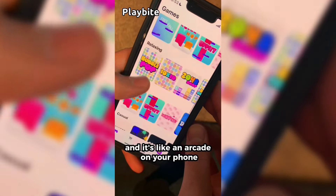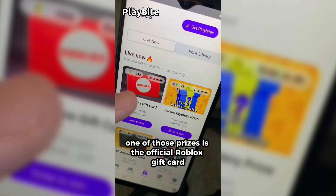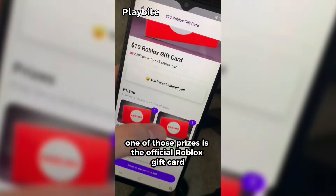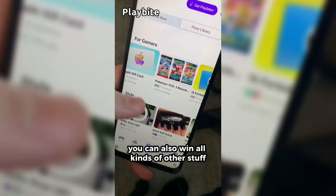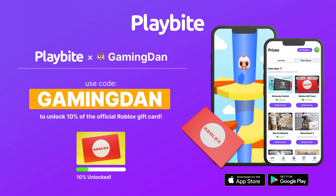But if you are ever in need of Robux, go ahead and download this app called Playbite. It's like an arcade on your phone where you can play fun games and win prizes, including official Roblox gift cards, electronics, snacks, and cool fidget toys. Download Playbite today linked down below, and use code GamingDan to be 10% of the way to earning your first Robux gift card.